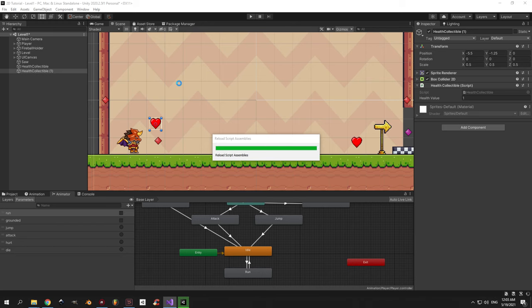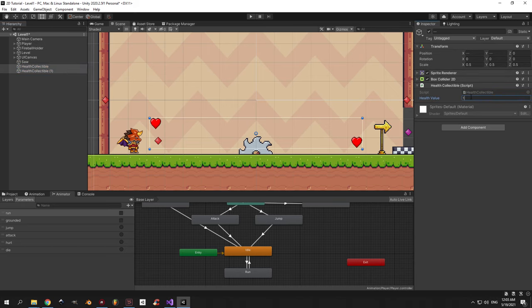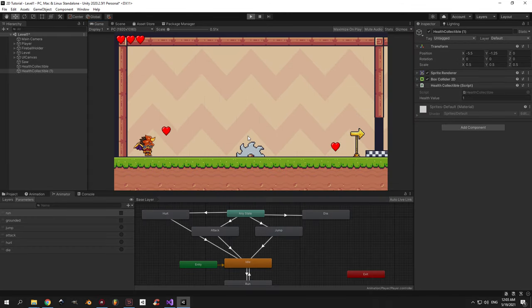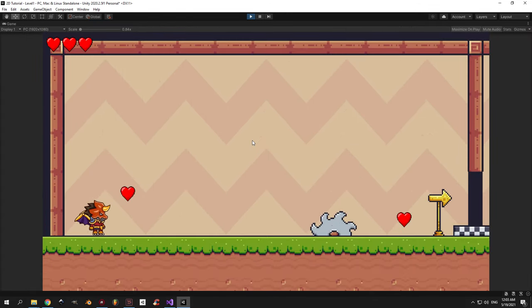Back in Unity you'll see I created another health collectible object off screen. Select all the collectibles in the scene and assign a health value of 1 to all of them. Press play and see how it works. The first heart you pick up won't add any health because your health is already at maximum, but once you get damaged by the saw you can pick up the second heart and your health will be restored.